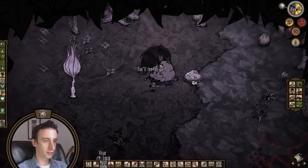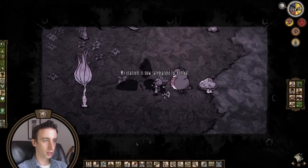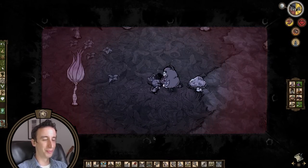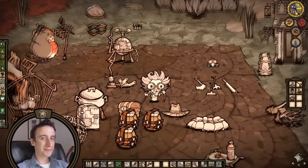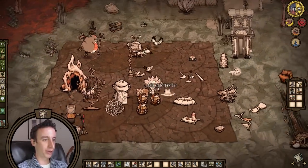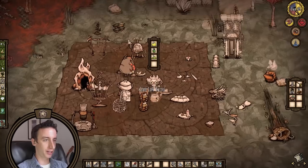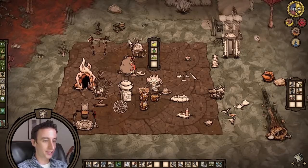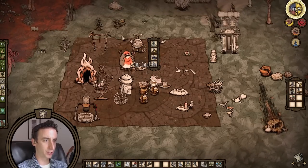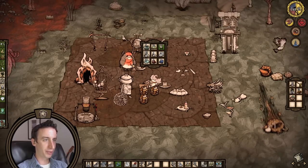Hey everybody, Jazzy here. Welcome back to another episode of Don't Starve Hamlet with Wagstaff. It is day 25. We are knee deep in lush season. I just picked up some stuff that was starting to blow away, so I want to make sure we get that stuff into safe places.